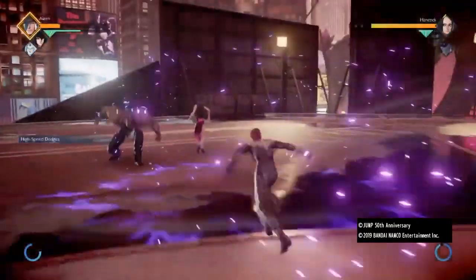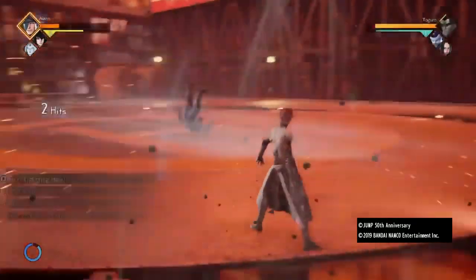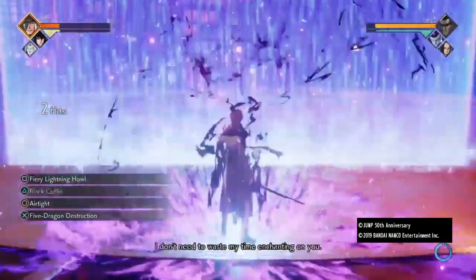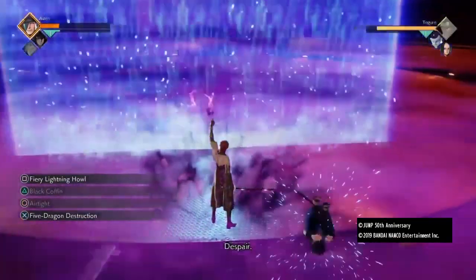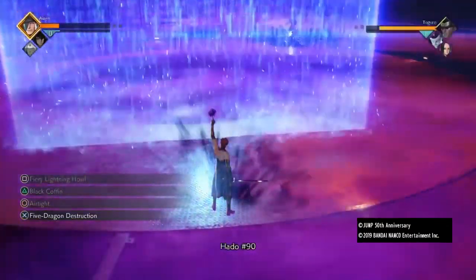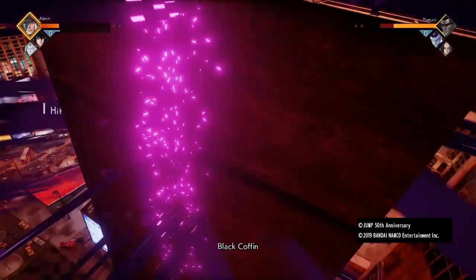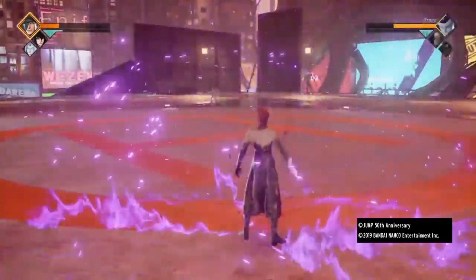When you get to the Frieza one, you want to play as Aizen because the Black Coffin is good. First, charge up, get some air, and just keep doing that. More than likely the bot is just gonna block, and if they come close, use Sasuke to pull them back. That's basically it.